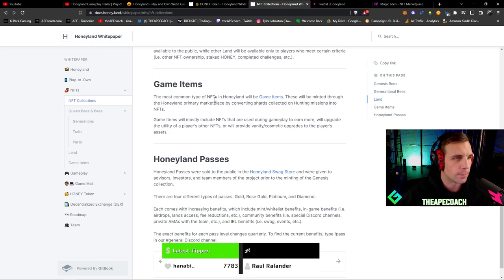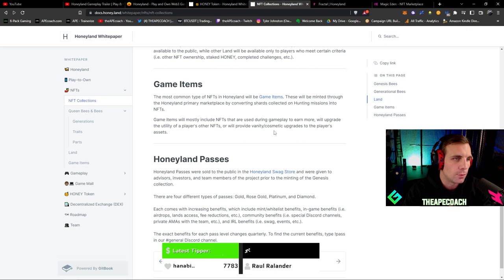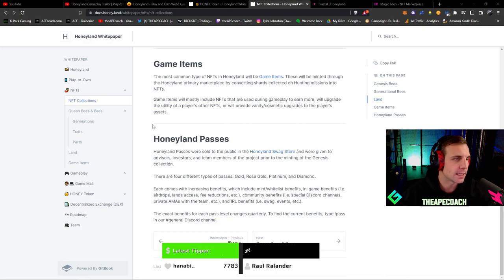The most common type of NFTs will be game items, minted through the Honeyland primary marketplace by converting shards collected in hunting missions. These include NFTs used during gameplay to earn more, upgrade other NFTs' utility, or provide cosmetic upgrades. There are also Honeyland passes sold in the Honeyland swag store, given to advisors, investors, and team members. Each pass comes with increasing benefits including whitelist benefits, in-game airdrops, land access, fee reductions, special Discord channels, private AMAs, and potential IRL benefits.